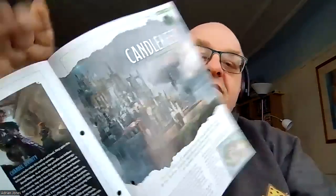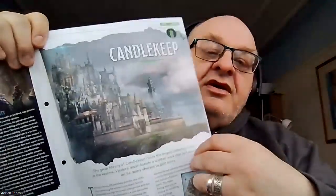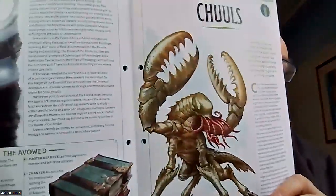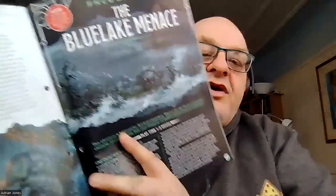There's a very small article on Candlekeep which, to be quite blunt, I wouldn't have bothered doing — it's too basic. Then there's a monster article on Chules, which is a bit of an unusual one. There's a bit of background on it, but again it's just basic stuff. There's nothing in-depth. They could have done quite a bit more with the background and the habitat. It does have a bit in there, but it could have been done so much better.